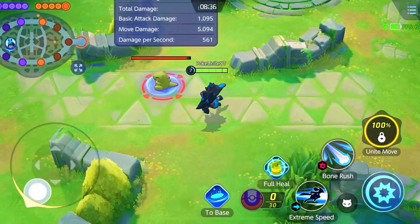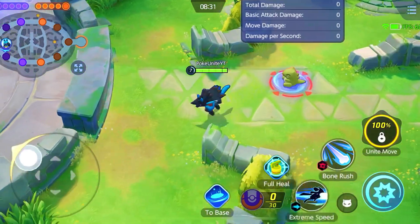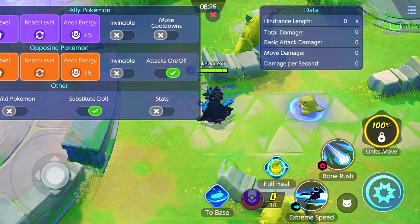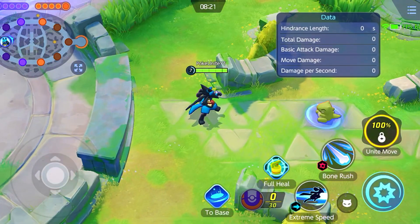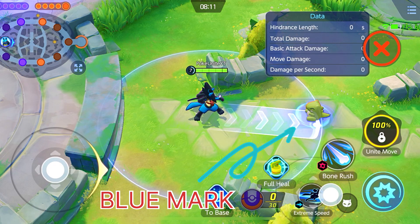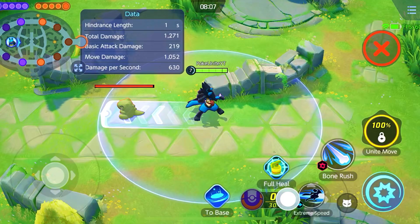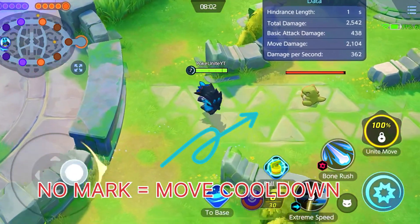As you can see in my demonstration, extreme speed has a cooldown reset mechanic tied to the blue marker indicator on the enemy. If you do not hit the enemy with the blue marker, the cooldown will not be reset. So you can spam extreme speed only when you are properly hitting the marked target.